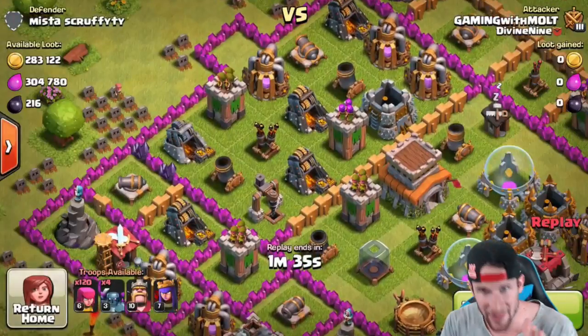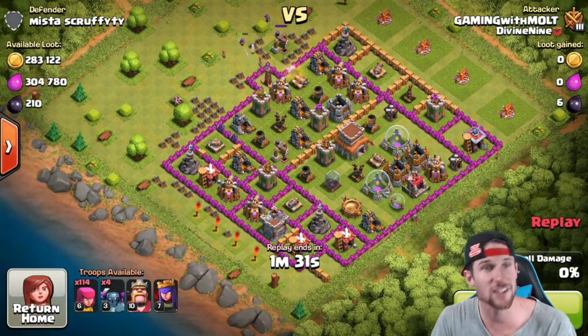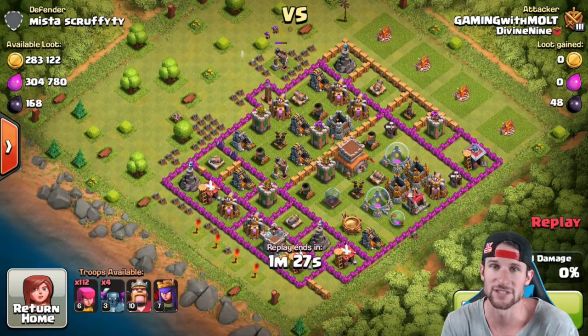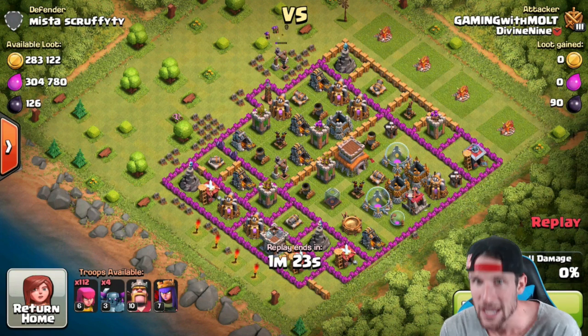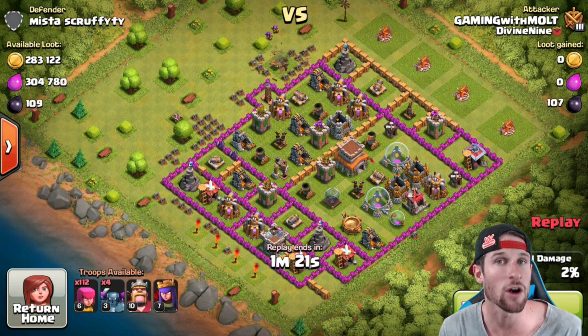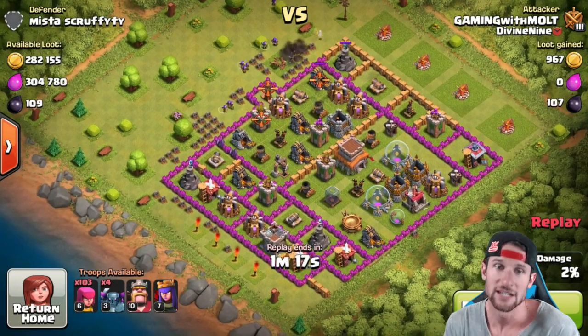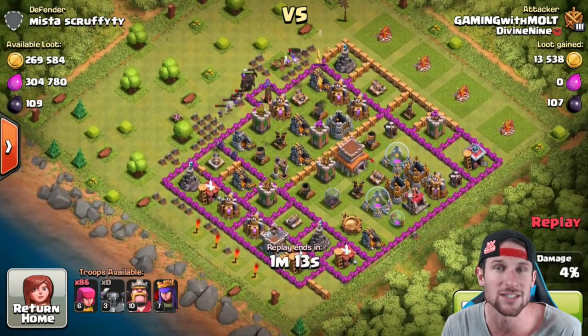All right, so we've got this sweet raid, guys — this was such a lucky find. 583,000 resources, yes please! So this isn't the best example of Pekka-Arch, but here's what you do: you use your archers to clear buildings on the outside of the base.